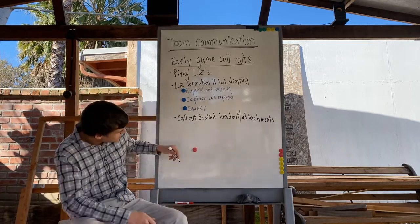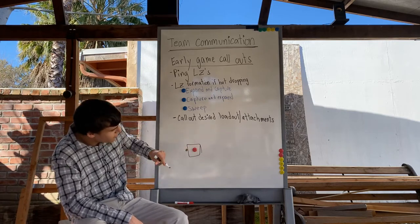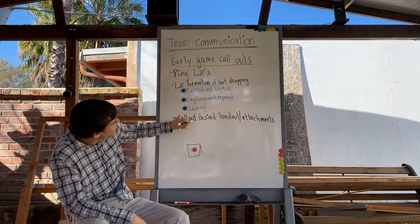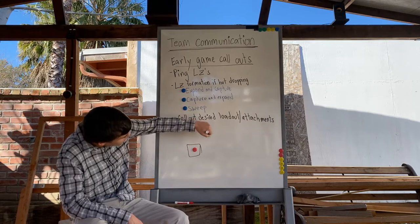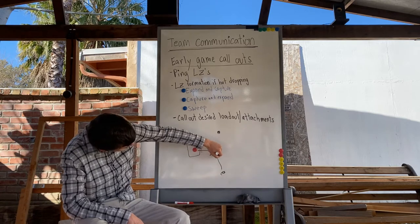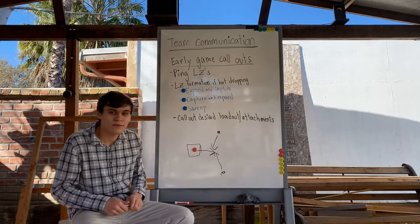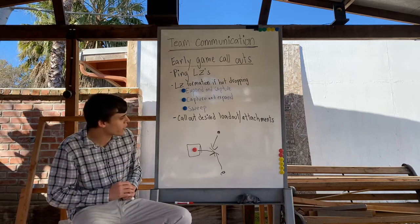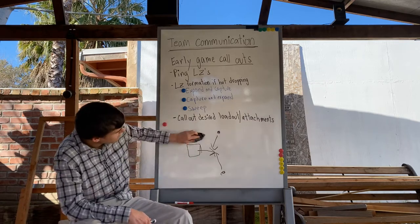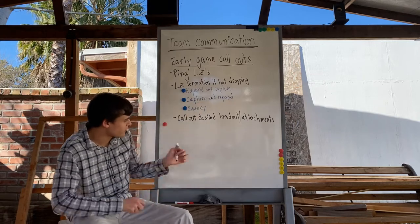Expand and capture — what does that look like? Let's say our jump master pings here, let's say this is a building. We expand around him and then we're all going to regroup at one point. This is good if you're landing alone, just trying to loot up quick and then get out of there.